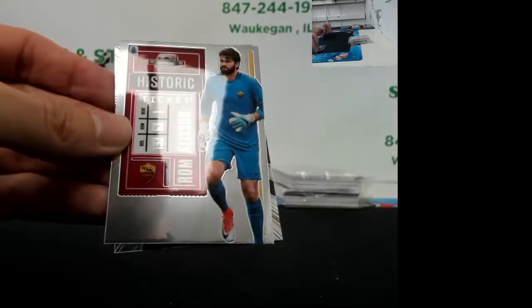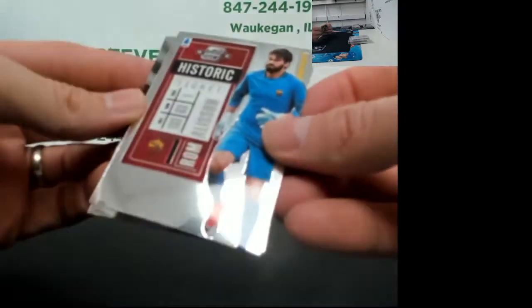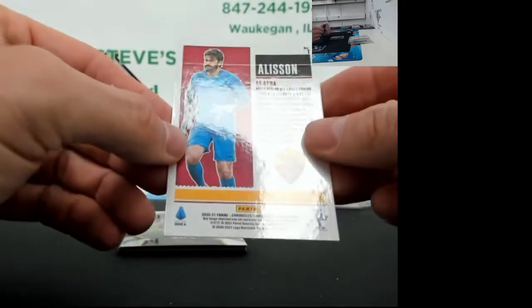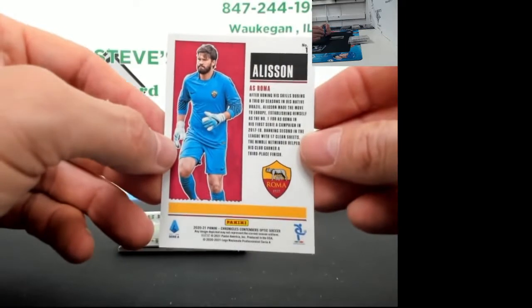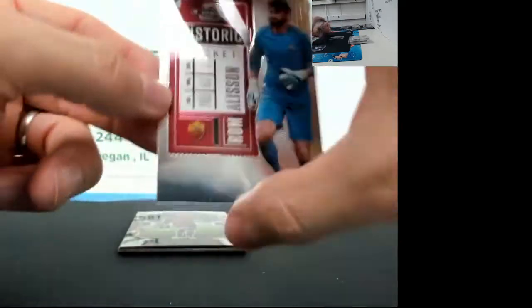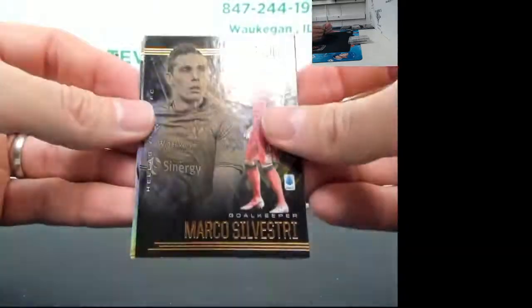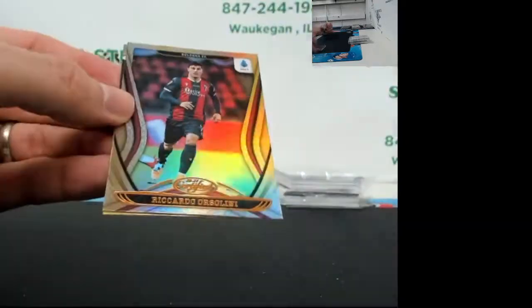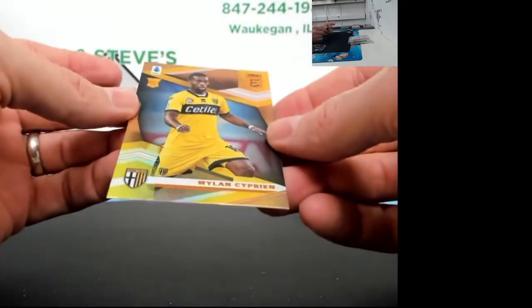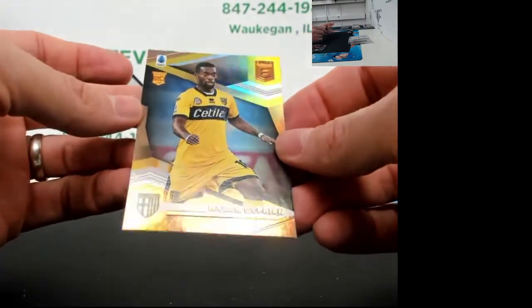And another historic - Allison, just Allison. I'm thinking Roma's probably the team. Yep, AS Roma with the Allison card, number one. Mattia D'Aistro. Marco Silvestri. Riccardo Orsolini for Bologna. And Wylan Cyprian rookie.